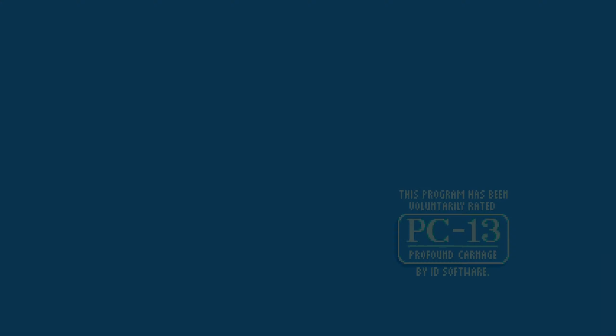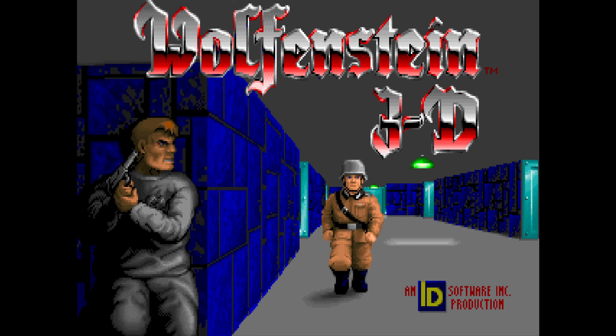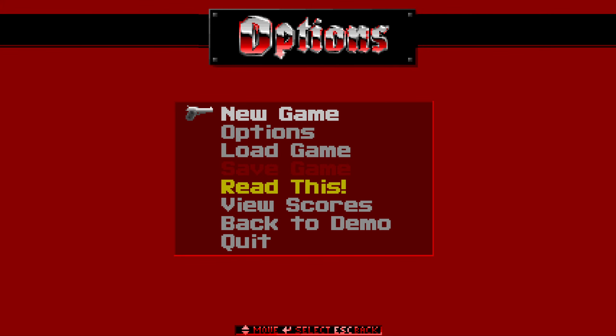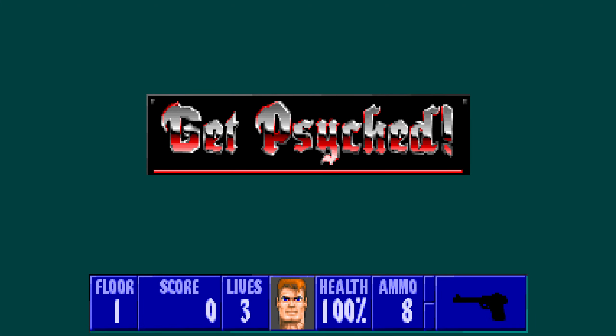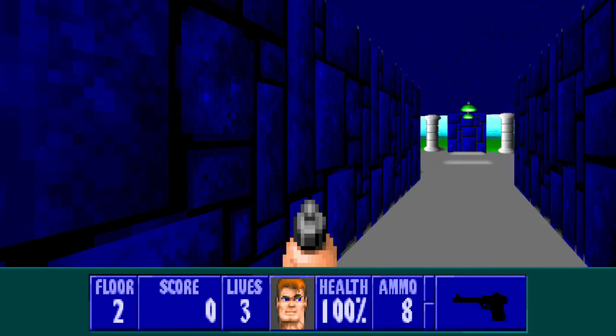Hello, this is Tim. We're going to be playing some more Wolfenstein 3D. We're going for a pistol start and aiming for 100% of the kills, the secrets and the treasure on the I Am Death Incarnate difficulty. This time we're going to be jumping to episode 4, mission 2.